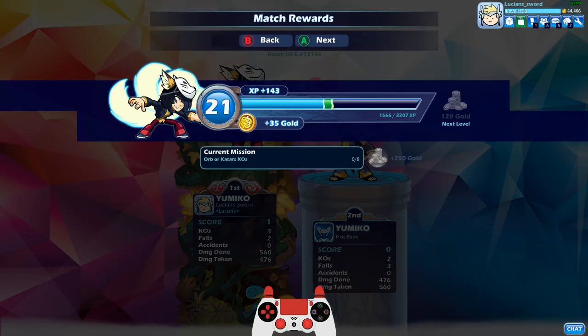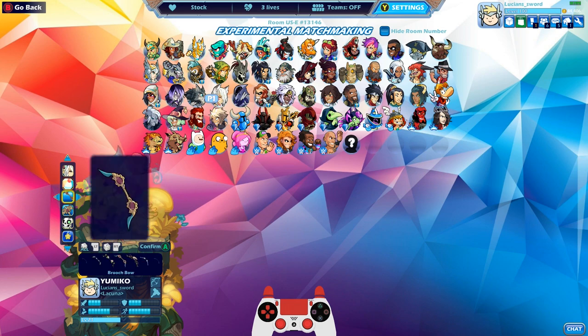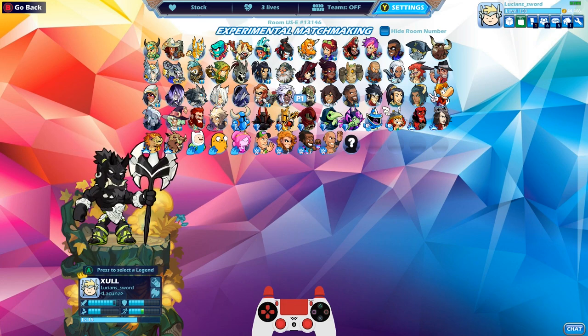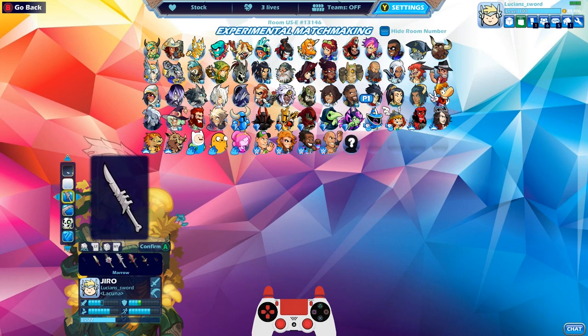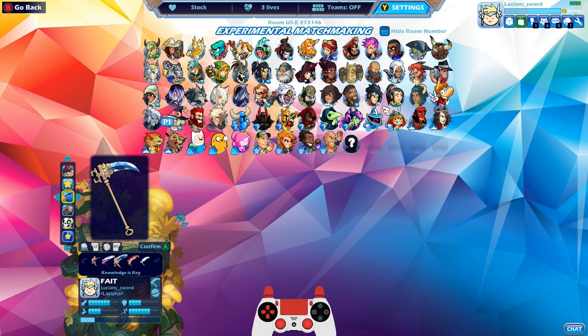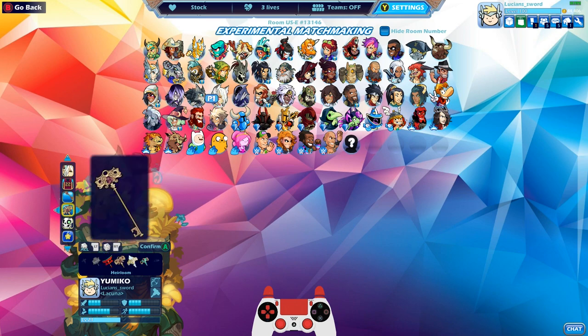Alright guys, I'll do one more game with Yumiko — she's such a fun legend to play. Let's do Madame Yumiko. I love this one because of the key hammer. Not really a blade — they should make a key blade though. They have a key scythe now — did you guys see the key scythe? I'm really hoping they come out with a scythe-hammer legend so I could use both the keys. That would be amazing.